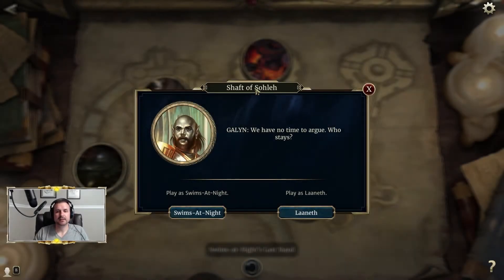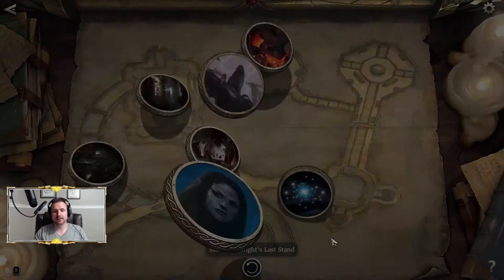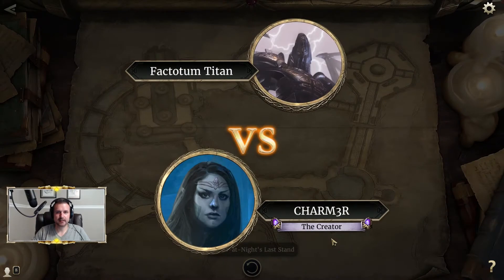For this video, we are taking on the Shaft of Sola on Master difficulty for Return to Clockwork City. This time we're going to choose Play as Laneth. This is one of those encounters where they provide the decks — this particular one gives you two choices. We've already done one video for Swims at Night, so we're going to go ahead and pick Laneth and dive right in.